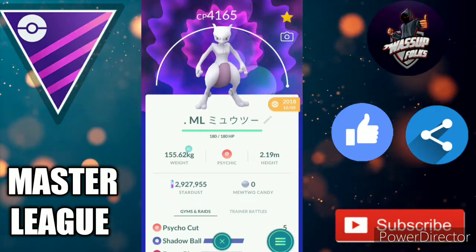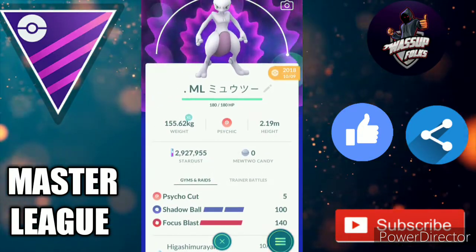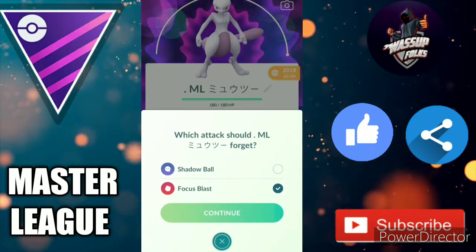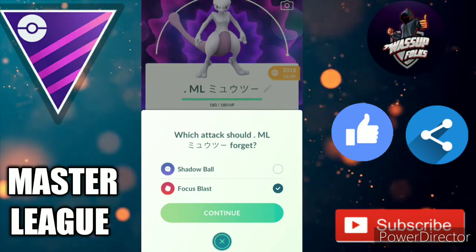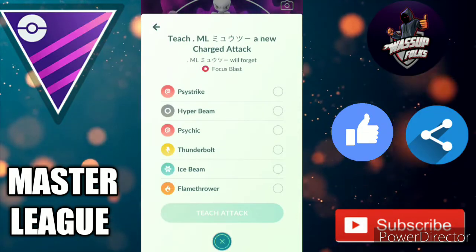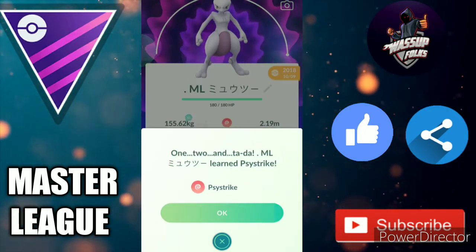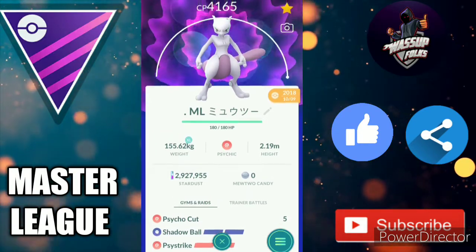It has Psycho Cut and Shadow Ball, and I want to use Psystrike on this one. Let's use my first ever Elite Charge TM — first ever! I'm not sure if I should do it, but I'm gonna use the Elite Charge TM for Mewtwo. Even if it doesn't work in the Master League I'll be happy because it's Mewtwo. I need to replace Focus Blast with Psystrike — yes! There we go: Psycho Cut, Shadow Ball, and Psystrike. That's the ideal moveset for Mewtwo.